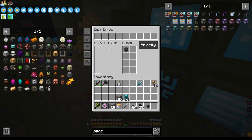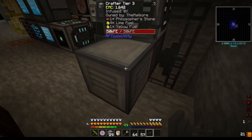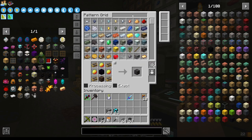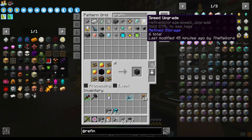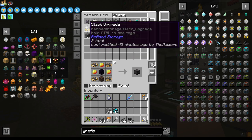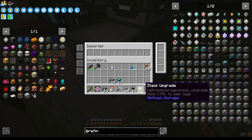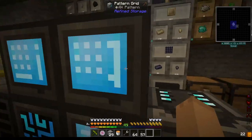That one drive gives us 16.3 million, just so you know. At Refine, we have three of these and one of these stack wrenches. Put the stack upgrades there, the speed upgrades there — that will help us out.